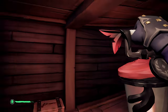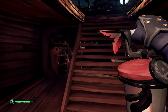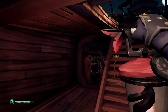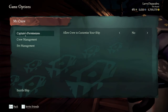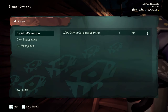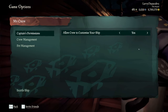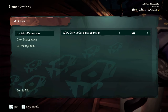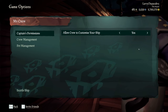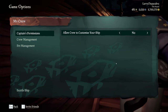The other thing you can do while decorating your ship is let your friends help you decorate with trinkets you might not have unlocked yet. To do that, go to escape, then 'My Crew,' and at the top under captain's permissions you can allow other people to customize your ship. Do note this will allow them to change both the outside and the inside, so be very careful that you don't leave this turned on when you go into open crews with randos. You can also turn that off right there.